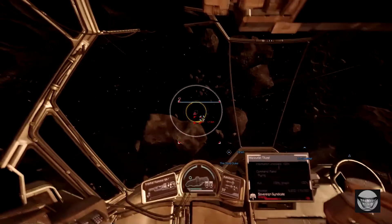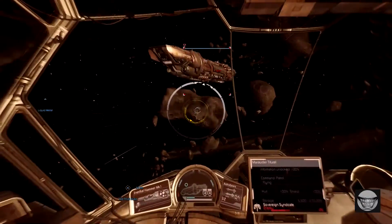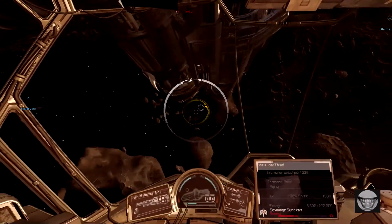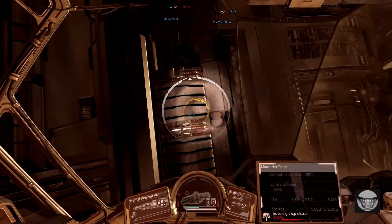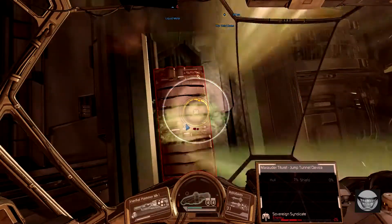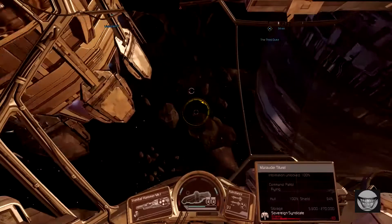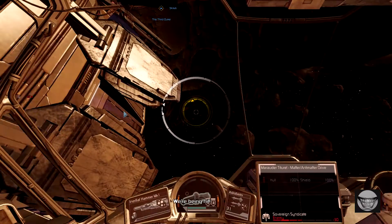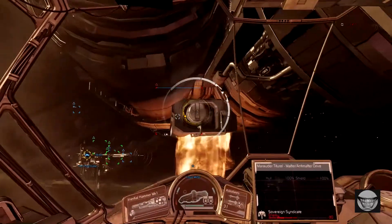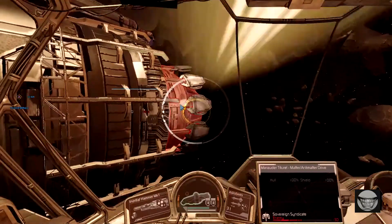We'll just stroll on out here. It looks like it's got company — too small to be fighters, so that's probably its repair drones. I think it has two. We'll come up and take out the jump tunnel so it won't run away from us. Usually an Astro-B launch along with some inertial hammer hits will take out the jump drive. Somebody's shooting at me, so I'm going to back up a little bit so it obscures their aim.